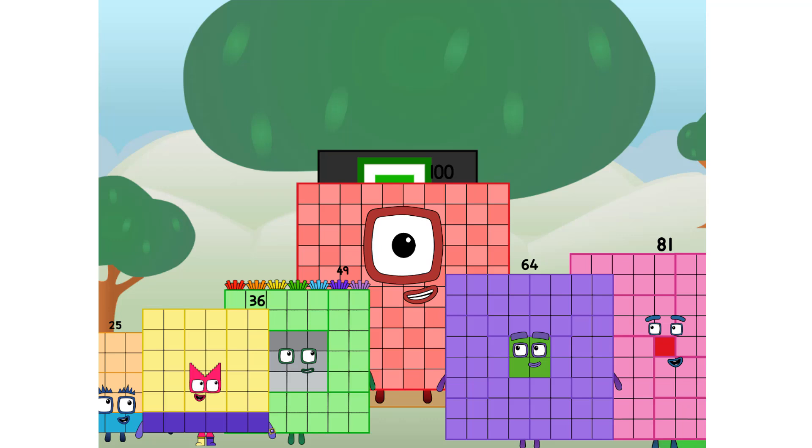Fellow big squares, ever since one of us fell from the sky, we have been bold explorers, discovering new lands, seeking out new friends, dealing with round things. Uck, round things. Well, I say it's time to tackle the ultimate round thing — the moon. Let's solve the puzzle of how to put a square on the moon without using rockets, square power only. Why? Because it's fun to try.